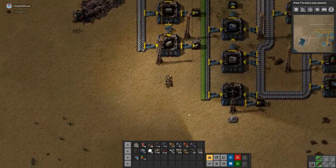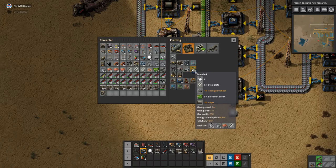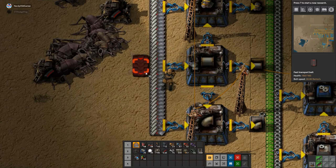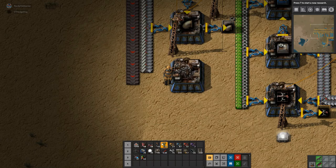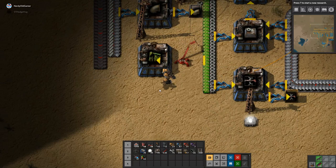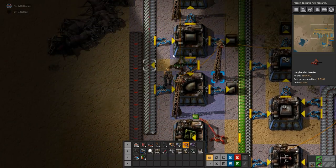Alright, pump jacks. How long does it take to make a pump jack? Five seconds. I don't think we need more than one machine making them. We're not going to be using that many of them. So we need to set up the assembler for pump jacks and do something like that.